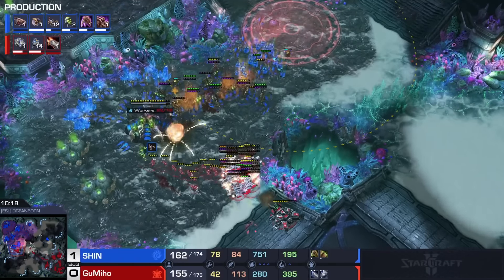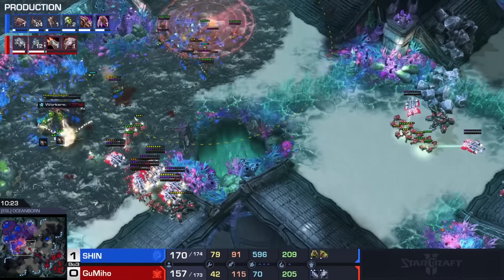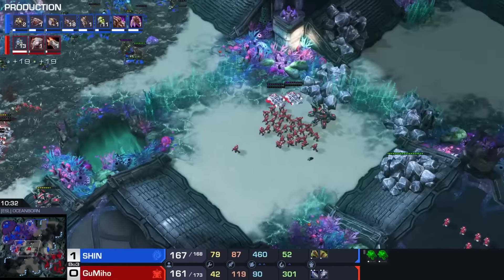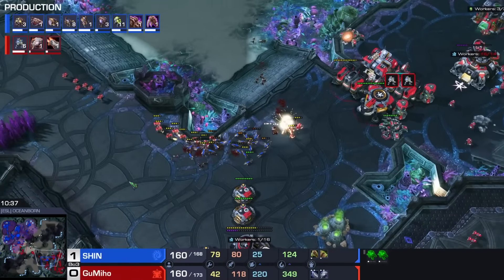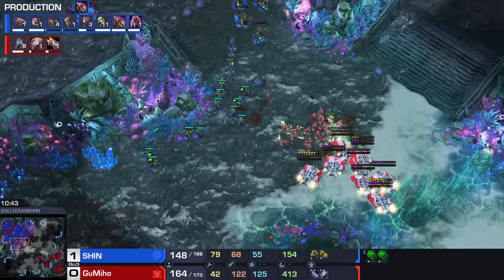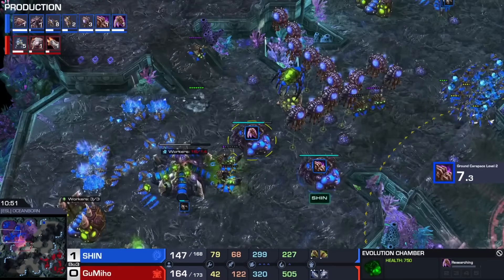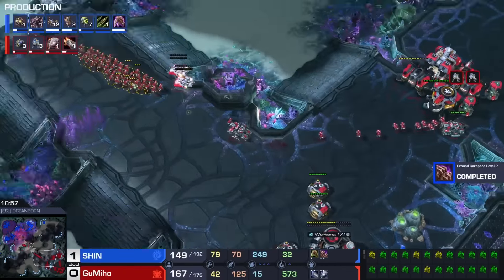18 SCVs is a ton of losses. But this army is still big — the amount of units that Gumiho has been able to muster up. He starts up 3-3, but I think where we are going, 3-3 is never gonna finish. If the game lasts until your 3-3 is done, I think you're dead. You basically have to win with the army that you've got right now, because the Zerg economy is still booming. You may have killed a hatchery or two, but you have to try and win the game with the units you've got right now.